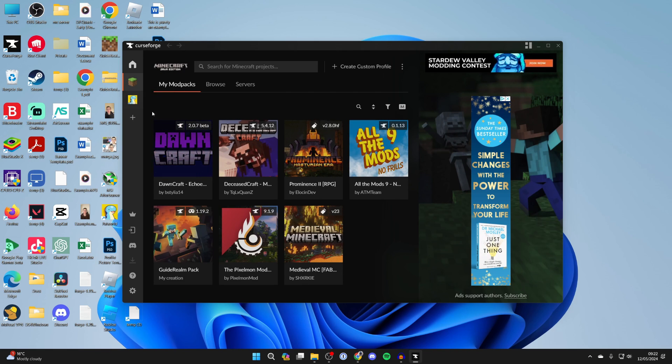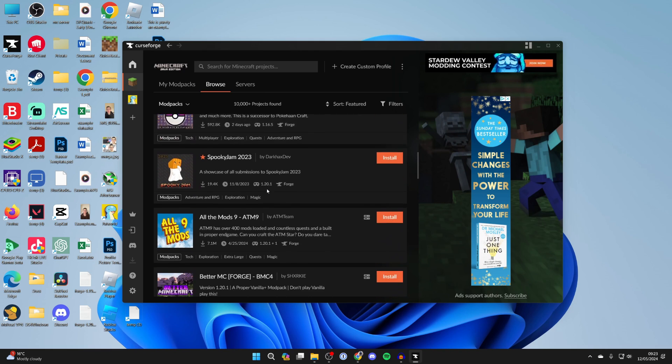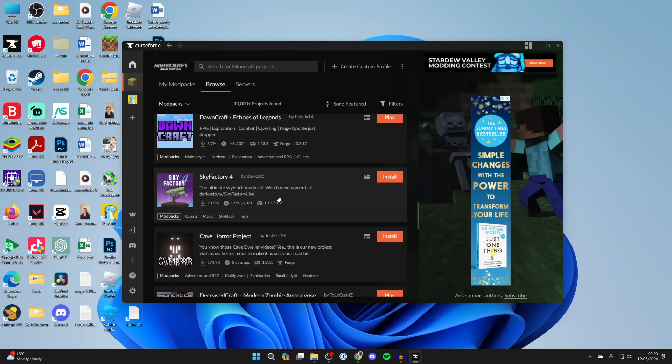Select Minecraft on the left — you may see some other mod packs if you've used CurseForge before, or it may be empty. Go to the top and click on Search or Browse. If you click Browse you can scroll through all the different mod packs, but the quickest way is to search for Sky Factory 4 at the top.